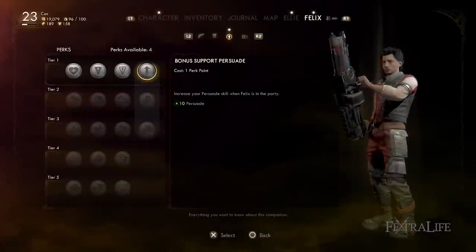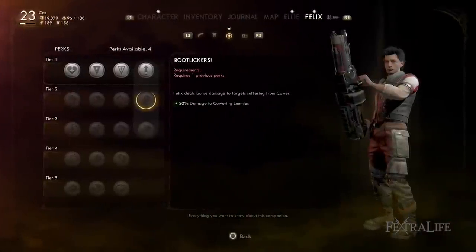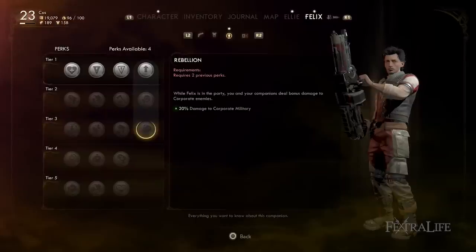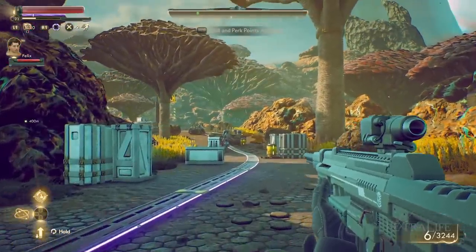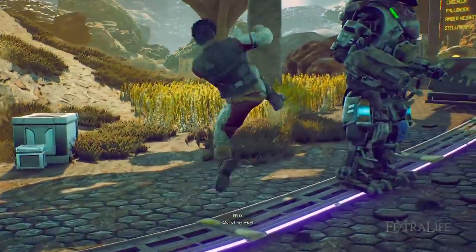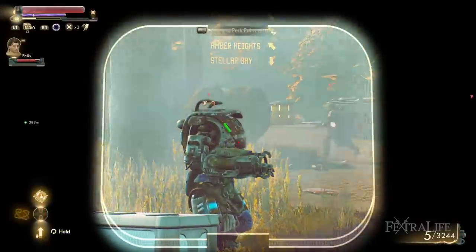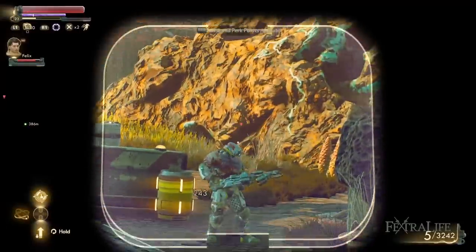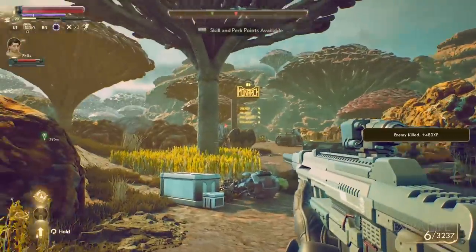Felix adds a flat +10 Persuade to your value, unmodified by anything. His perks make him deal more damage to cowering enemies — which almost never happens — and increase the party's damage against Corporate Military, which is a very specific type. If you're not doing a good playthrough, his perks lose a lot of value. His ability, the dropkick, is almost useless — it's low damage and very ineffective. Overall, Parvati is the better companion unless you're playing a stealthy character, in which case you'll want Felix.